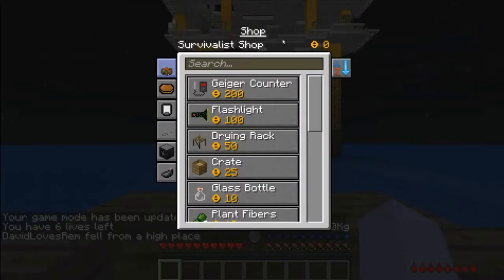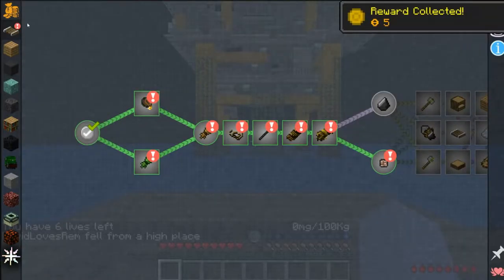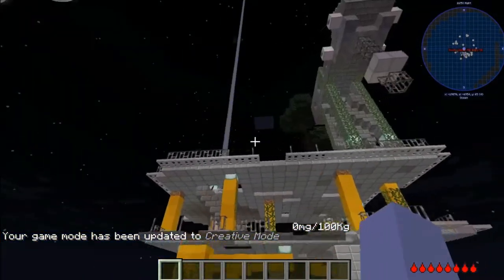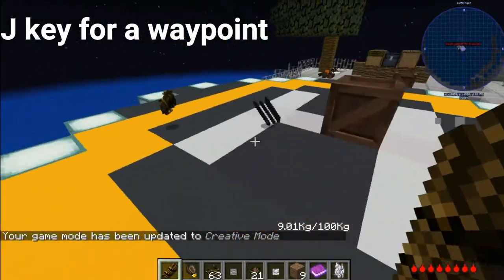If you click shop — boom — we have zero cash. But if we get five coins, it goes to ten. So it's a bug with the modpack specifically. That's what's going to happen, so learn your mistakes. We also have the navigation waypoints.